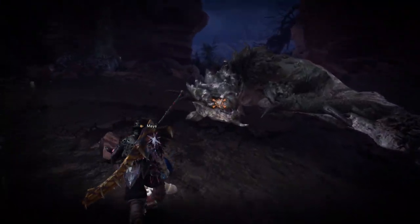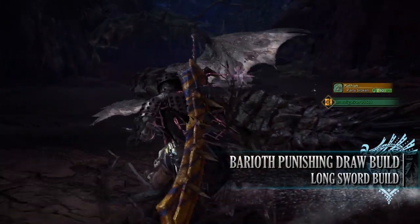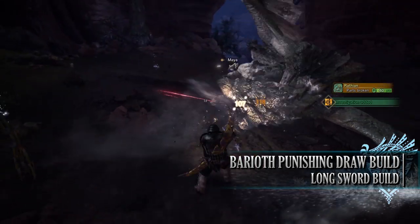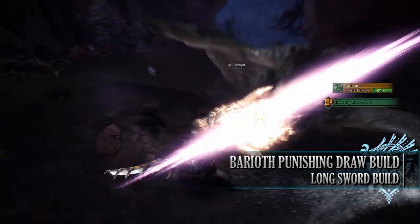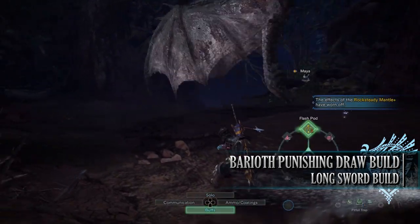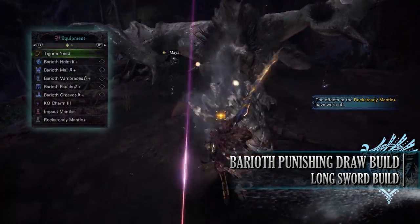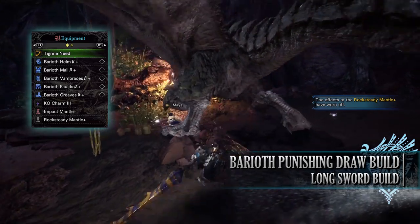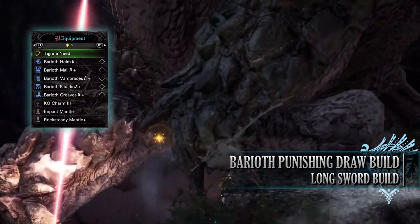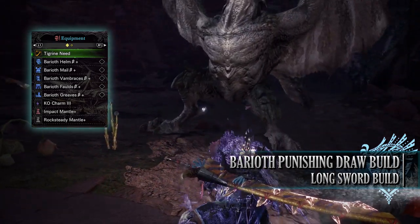Let's move on to the next build, which is a little bit of a quirky build but quite potent — the Baryoth Punishing Draw build. This build utilizes a unique set bonus found on the Baryoth armor set. The Punishing Draw set bonus adds a stun effect to your draw attacks as well as an increase in your attack power. So as the EI Slash and EI Spirit Slash count as draw attacks, the Longsword can really make use of this set bonus. For this build you'll need the entire Baryoth set: the Baryoth Helm Beta, Mel Beta, Vambracer's Beta, Farwards Beta, and Greaves Beta. I'm also using a KO Charm 3, and for my weapon I'm using the Tigrex Need, found in the Tigrex tree.